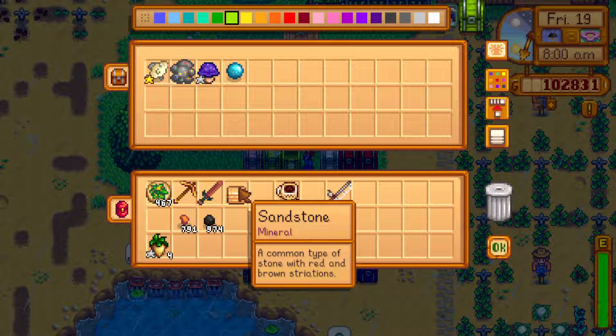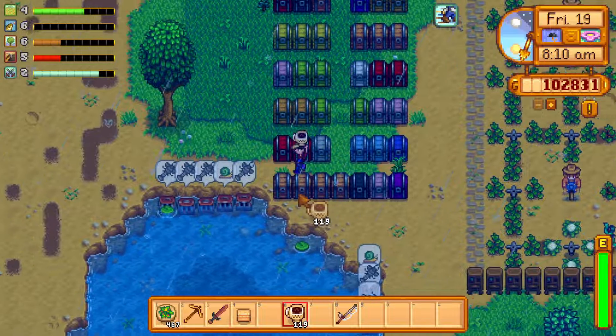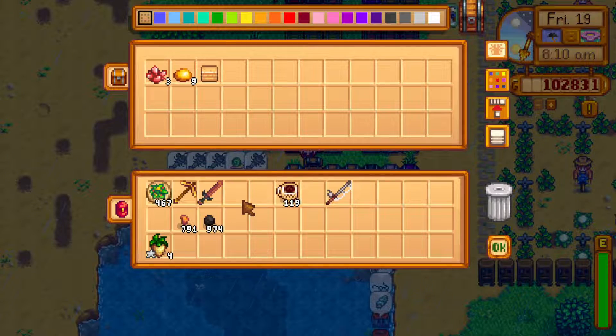One more: sandstone. Don't need it in the bundle. Let's check the museum — we donated it already, which means this sandstone is just plain extra. Extra minerals go into the second chest right here. So we've organized the items, and next thing we're going to do is pack up for a trip.